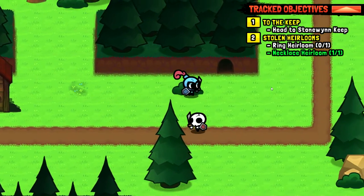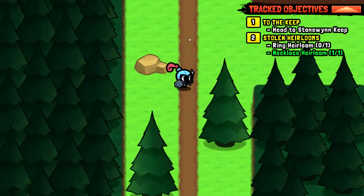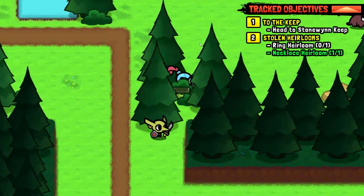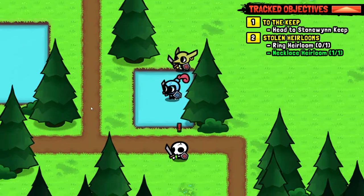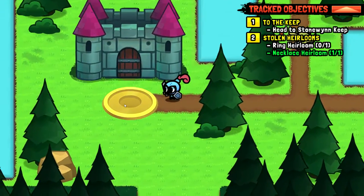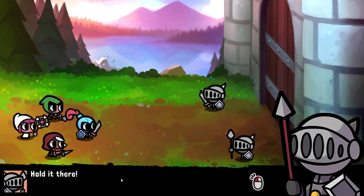I'm really liking this game — it's a bit of a slow start but you have to explain things. The map gets a bit more open. I spot the keep — Level 3 party recommended but it'll be fine. Quests completed. Let's head to Stonewind Keep.